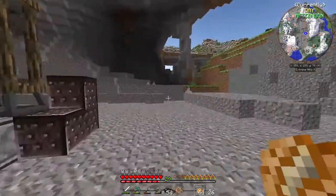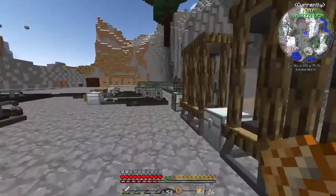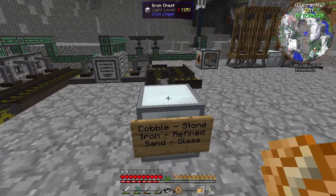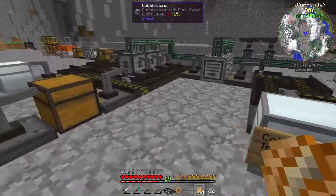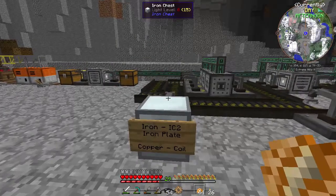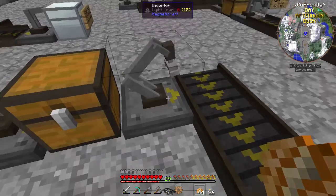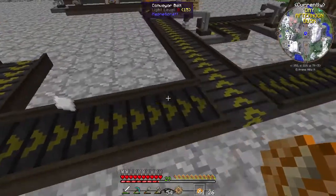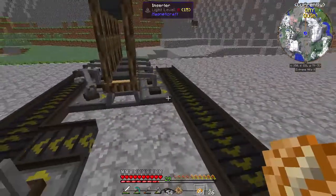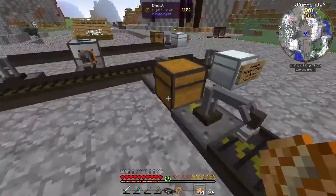Hey guys, my name is Lois and welcome back to Material Energy Natural Capital. In the last episode we were working on automation — we have inputs for cobblestone, iron, and sand to make stone, refined iron, and glass. We also have inputs for iron to make IC2 iron plates and copper to make copper coils. They get processed, and everything comes out here — iron plates and stone get turned into railcraft iron plates and stone plates.